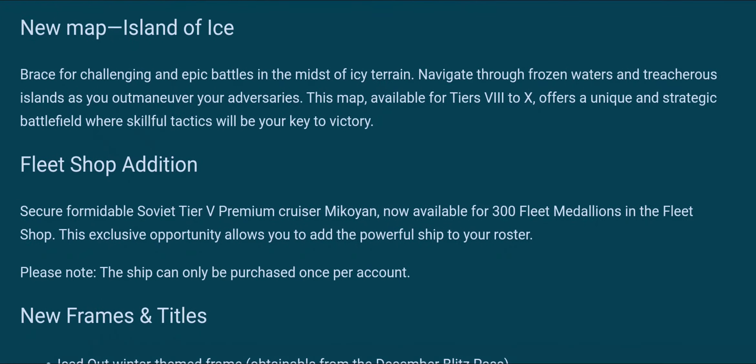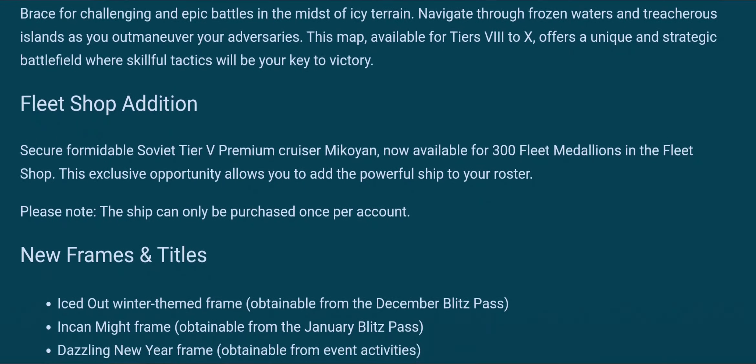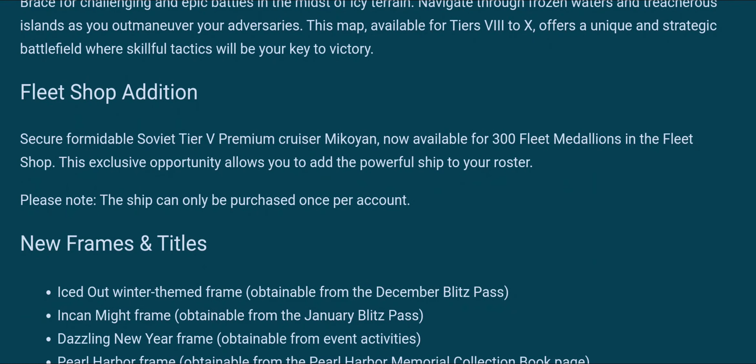That's where the Mikoyan comes in — it's a fleet shop edition. That's interesting, I think that's the first time I've seen a premium being sold in the fleet shop. 300 fleet tokens is not a lot, so that's a quick and relatively easily obtainable tier 5 premium cruiser, which means I already know what I'm going to test next week if I get my hands on it early.